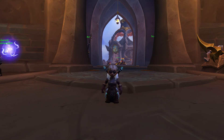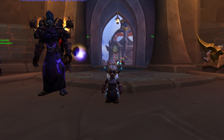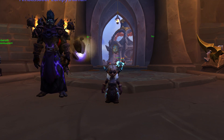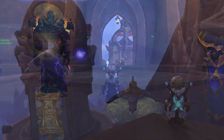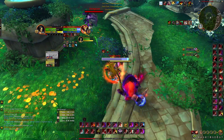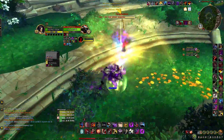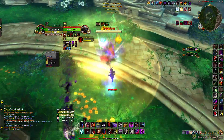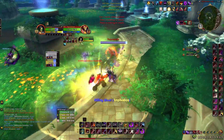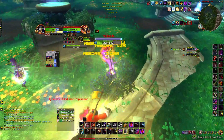Hello everyone, Evasion here and welcome back to another video. Today I wanted to talk about the early solo shuffle experience. I've recently started playing the game more frequently again and leveled up two new rogues — both are actually playing subtlety. I usually play my human rogue but decided to level a dark iron and a gnome. I really like the gnome racial, but leveled the dark iron because it's practical with specs like assassination being quite powerful.